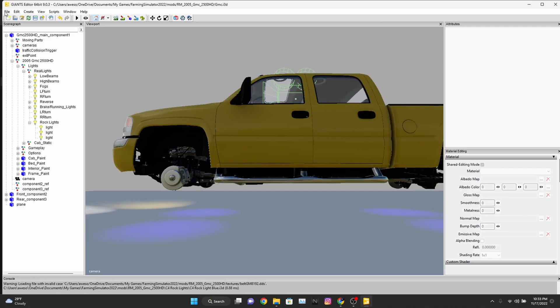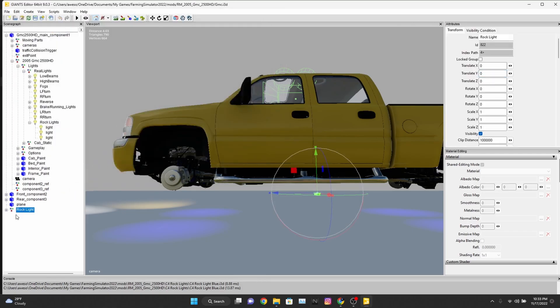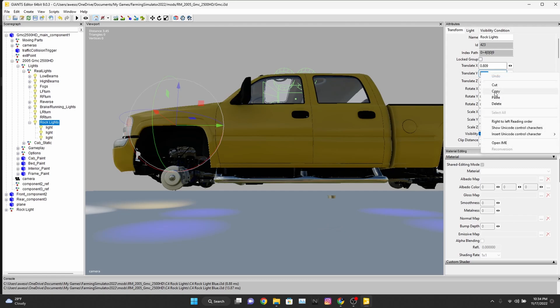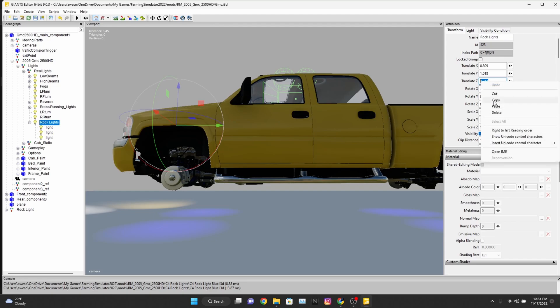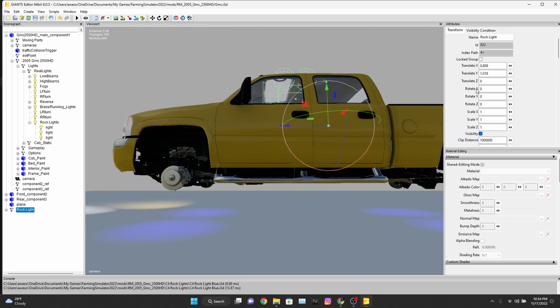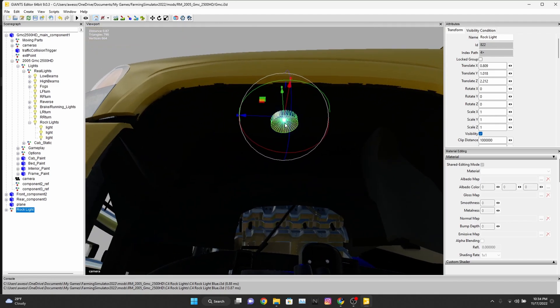Then we'll go into our mod and do an import. What I like to do, at least for the first one, is do a copy of my X translate and paste, copy of my Y translate, copy and paste, paste, and also our Z translate — copy, paste, paste, paste, paste.